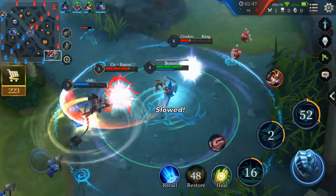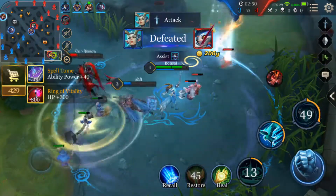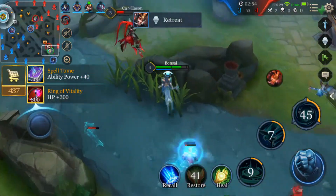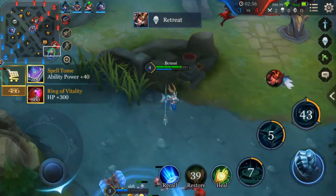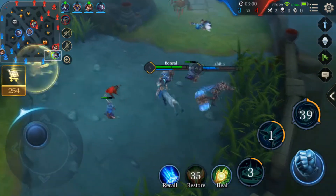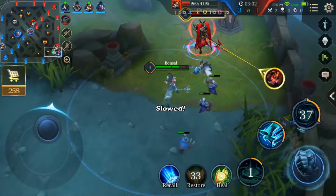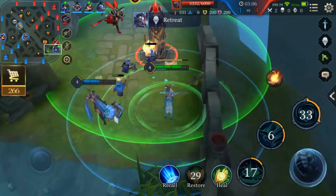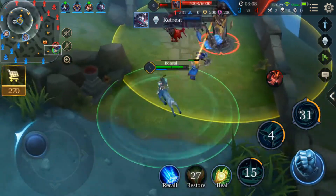Piora is a support and relies heavily on her teammates. Piora prefers to be in a teamfight, and the reason is because her whole ability kit is designed to defend the damage dealer and heal the tanks. Piora has low damage but her healing ability scales really well, so you want to have some ability power but mostly defensive items in your item build.